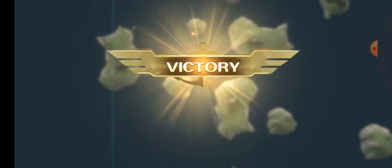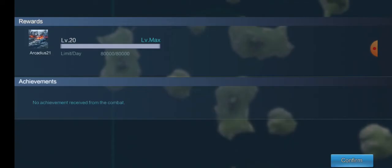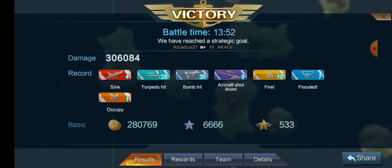The game ended — awesome! That was actually a pretty intense game. Let's see how we actually ended up doing. Three hundred and six thousand damage, four ships sunk, twenty-eight torpedo hits, thirty-five bomb hits, nine aircraft shot down, ten fires, seven floodings, one capped base, and six thousand six hundred and sixty-six base XP.